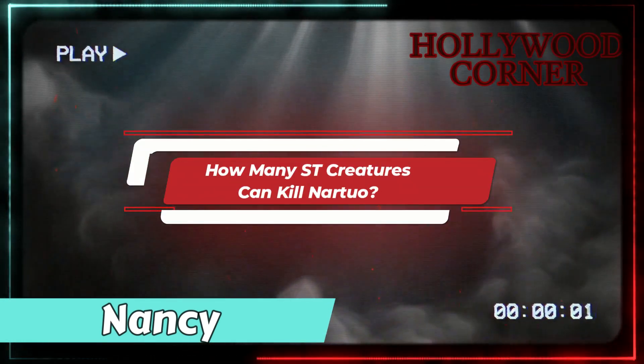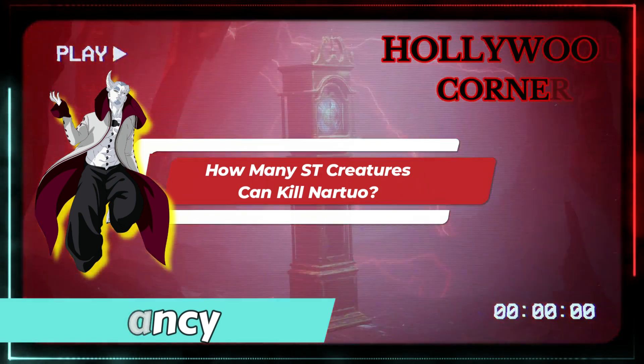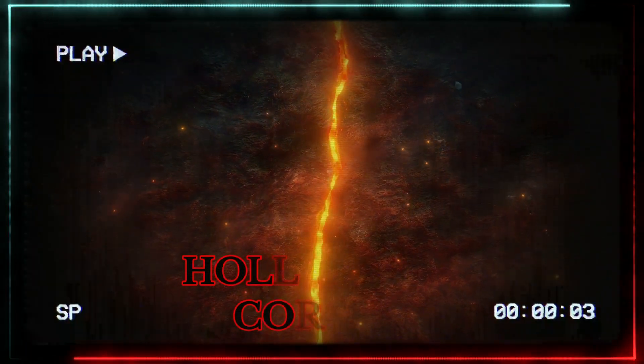We'll assume here that Naruto fights them with his Baryon mode, which made him strong enough to overpower Ishiki Atsutsuki in battle. This transformation made him the strongest character in the story and is Naruto's strongest form by far. Baryon mode is a combination of Naruto's chakra and Kurama's chakra.